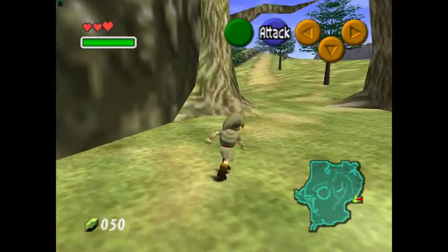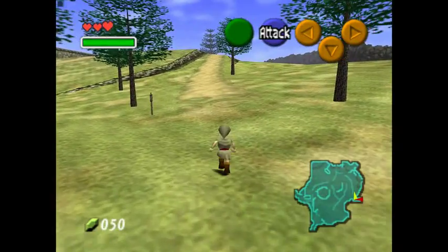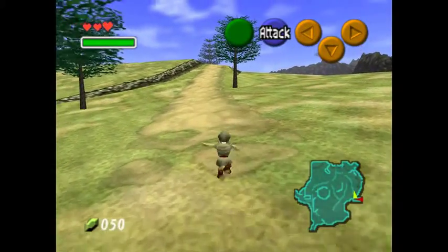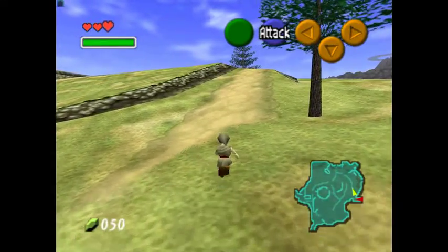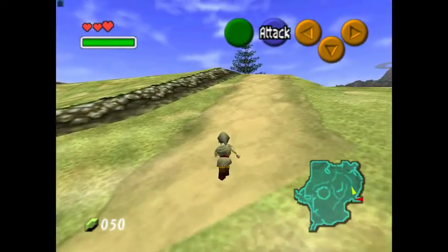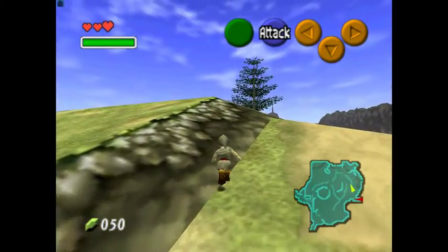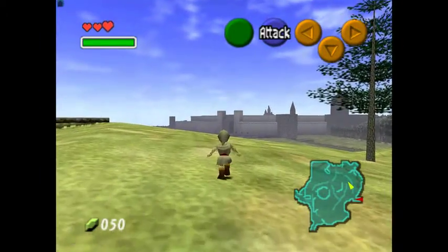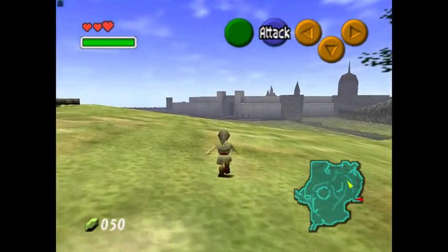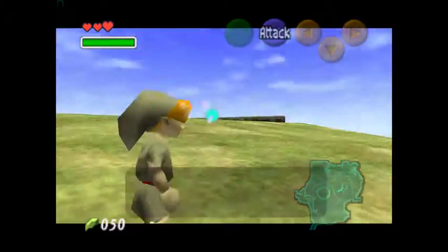I got a heart from Saria — she didn't even give me the ocarina. Thanks, Saria. I want to try the Song of Storms. Oh, if it isn't the whimsical Hyrule Field! Oh my goodness, so nice, so whimsical. Also the path is literally disappearing right before me — I should expect visual glitches on a ROM for the PC, but I did not expect that.